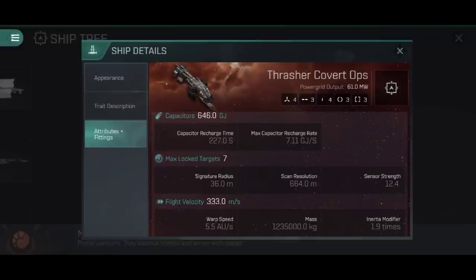For mass and inertia: the Fleet Issue has a mass of 1.6 million kilograms and a 1.9 inertia modifier, whereas the Covert Ops has 1.235 million kilograms and the same 1.9 inertia modifier. The inertia modifier is the same, but we have a significantly lighter ship — almost a quarter lighter, 23% lighter. This means it can accelerate and decelerate faster, turn and realign quicker, and maintain a sharper orbit than the Fleet Issue — very useful given the additional flight velocity and lower signature radius, making this a very viable speed tank.